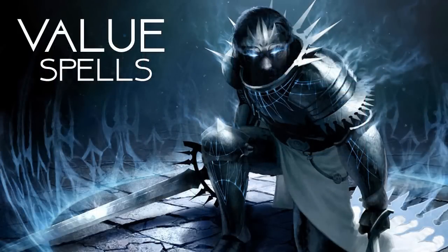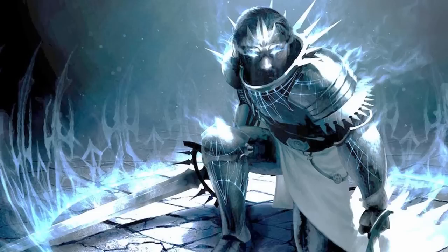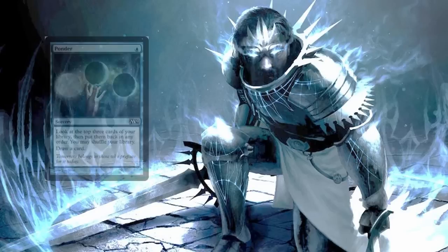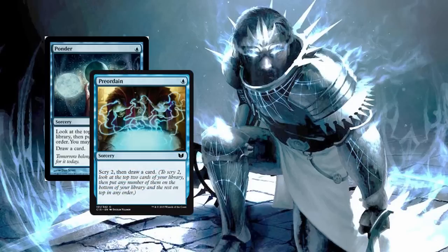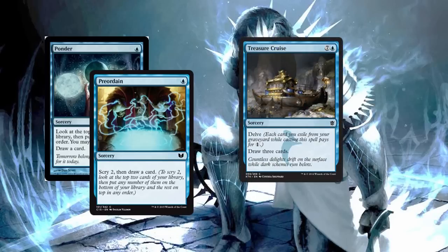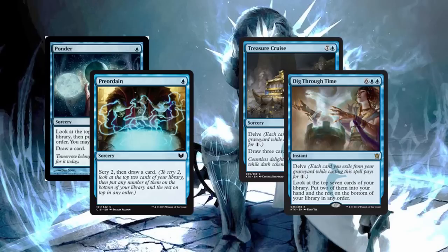Let's take a look at a few value spells. This is Riku of Many Combos, so we're going to need to search for some of those combo pieces. What better way than to ponder — actually, the better thing to do is to ponder and then copy the ponder so you get a bajillion cards deep into your deck. Preordain accomplishes the same thing. And if you want raw card advantage, Treasure Cruise — you can delve for cheap and then copy it to draw six cards. And Dig Through Time — if you copy it, you'll see 14 cards.